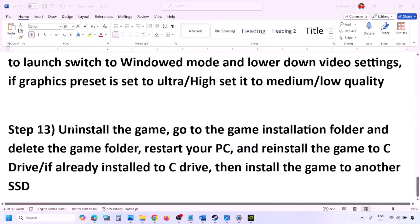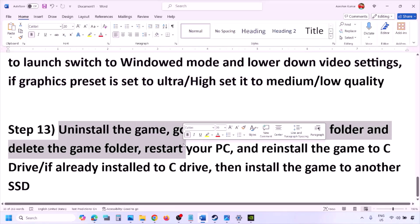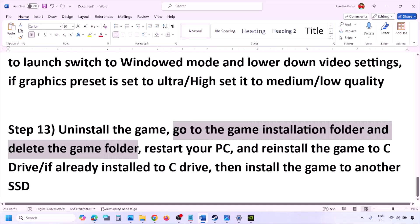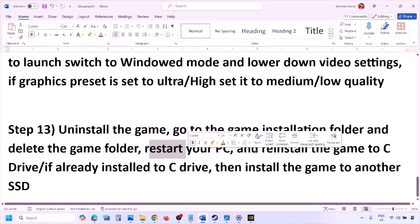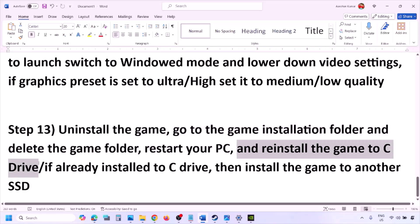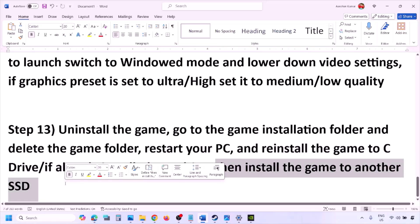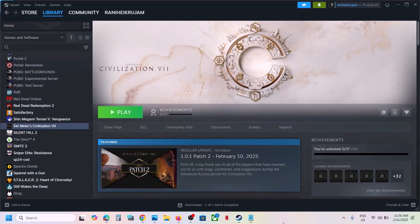The last step is to uninstall and reinstall the game. If nothing is working, go to Steam, right click the game, and click Uninstall. After uninstalling, go to the game installation folder and delete the game folder, then restart your computer and install the game to the C drive. If the game was installed on a D drive, E drive, or any external drive, try installing it to the C drive. If it's already on the C drive, try installing it to another SSD and check.